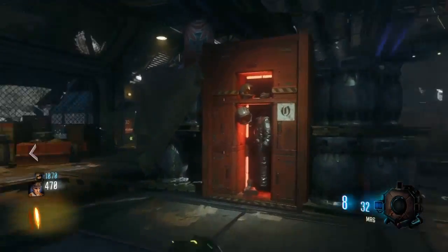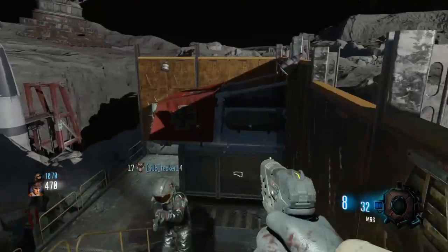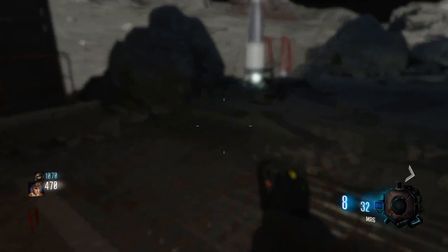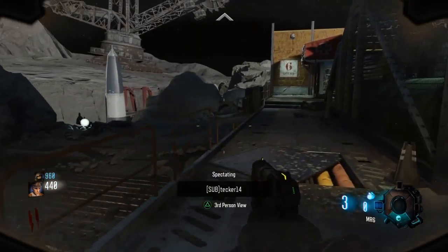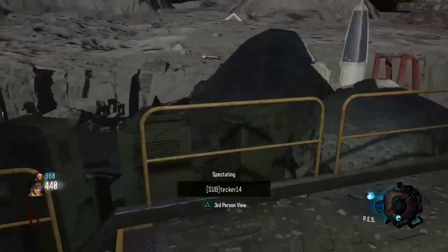Okay, for the next part - the second you spawn in, run straight outside, don't grab your mask. Make it down there and jump off the ledge again, kill yourself. Unfortunately it requires you to have two downs, but it's well worth it - the rest of the game without needing an oxygen mask.